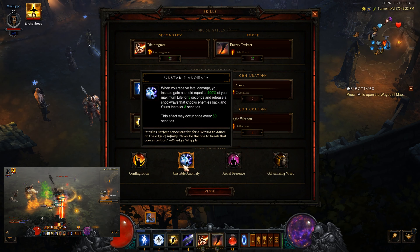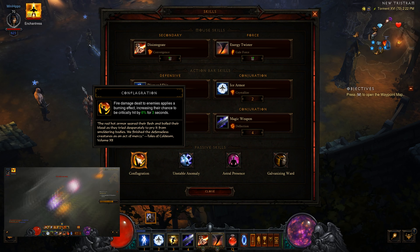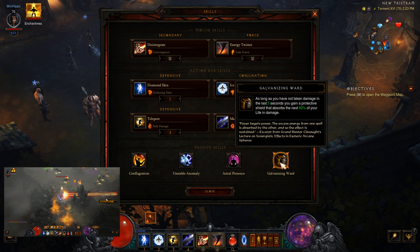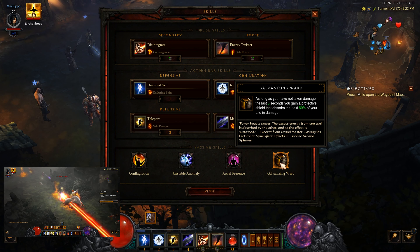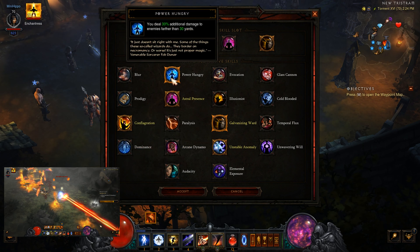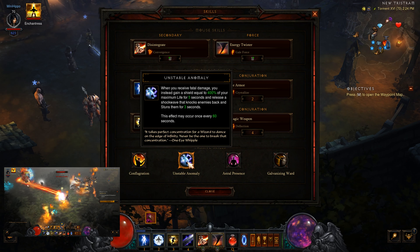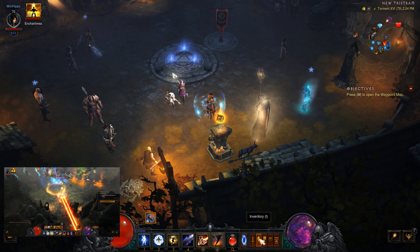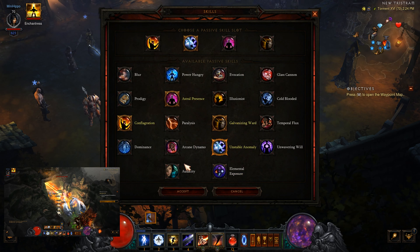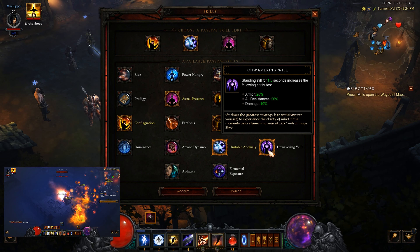And finally, Magic Weapon with Deflection. For passives: Unstable Anomaly. We're also using Conflagration, which means fire damage dealt to enemies applies a burning effect, increasing their chance to be critically hit for 6% for 3 seconds. Astral Presence for additional Arcane Power, and Galvanizing Ward — though you could probably drop that for something like Audacity or Power Hungry, depending on how far away you are. You could also drop Unstable Anomaly since you already get one cheat death from your set and a second cheat death from your follower. Maybe get Glass Cannon, Illusionist, or even Unwavering Will — extra damage, extra resistance, extra armor.